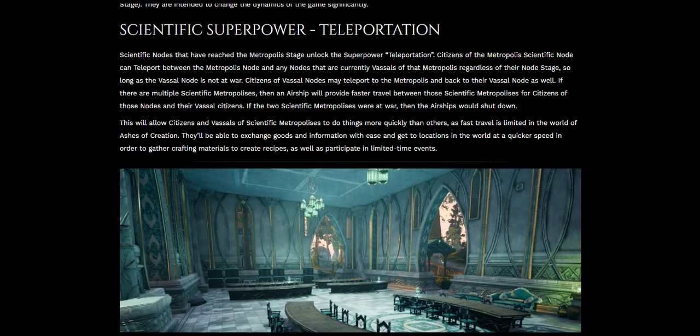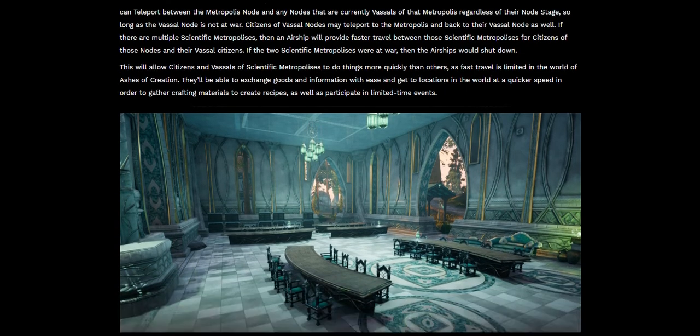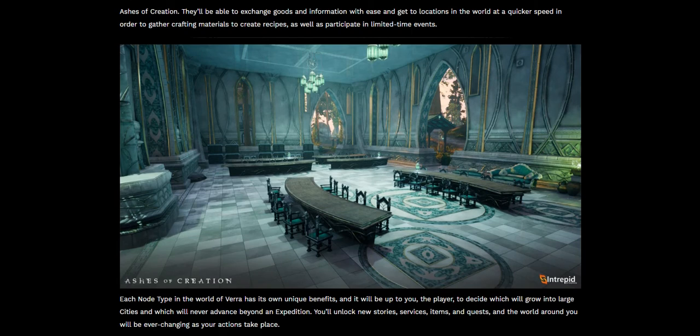This will allow citizens and vassals of scientific metropolises to do things more quickly than others, as fast travel is limited in the world of Ashes of Creation. They'll be able to exchange goods and information with ease and get to locations at a quicker speed to gather crafting materials, create recipes, and participate in limited-time events. For example, if there's a gigantic spider that only appears at 12 noon and is only around for five minutes, you can teleport over there and fight it fast.